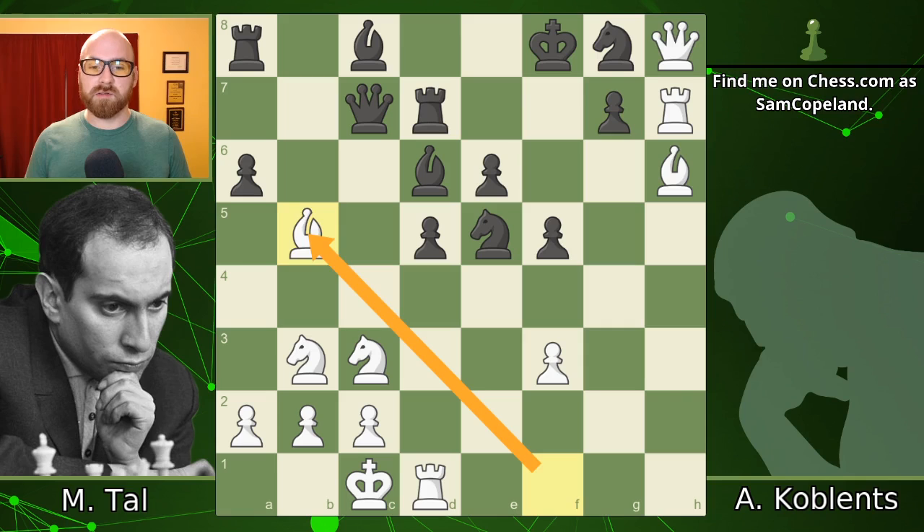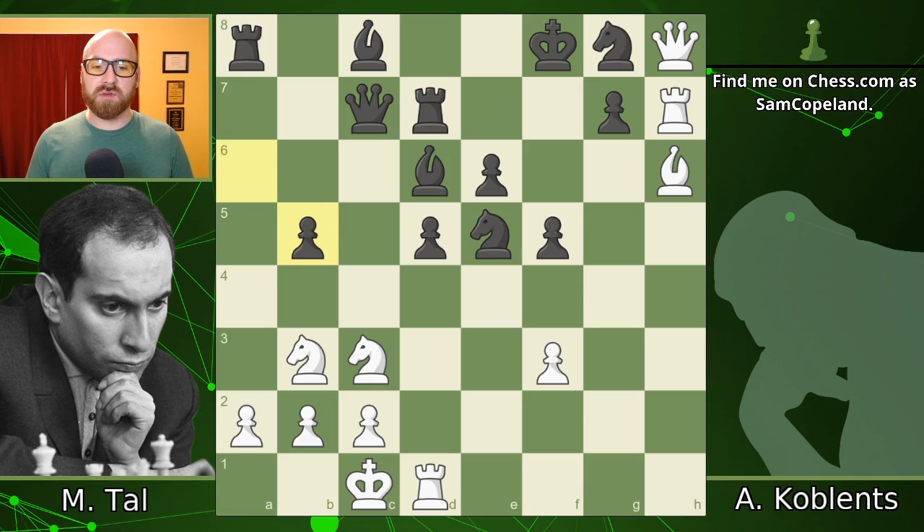Tal plays bishop takes b5 right here. The idea is just to sacrifice the bishop to get it out of the way of the rook so that the rook can immediately enter the action and help pressure the g-pawn. Also, when black captures, we'll always have this move, which is going to be very critical as well.